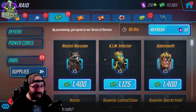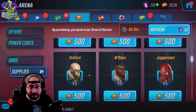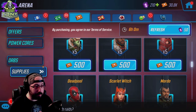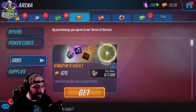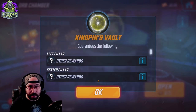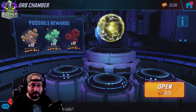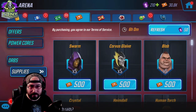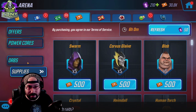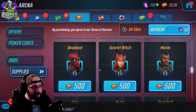Next we have the arena store. The arena store is incredibly simple — buy characters. That is the only thing to do. Start with whichever character you need to farm for whatever goal and work your way up. The only orbs in the arena store are Kingpin's Vault orbs, in which you can get Kingpin — which nobody wants — and an arbitrary amount of other gear which isn't great. I have 30,000 credits and I'm still not buying these because what's in them isn't worth what I could save waiting for the next character to come in.